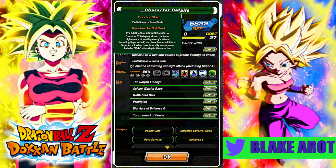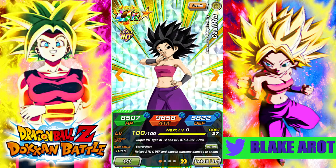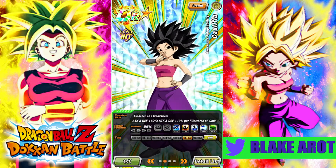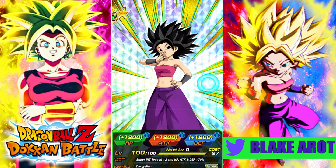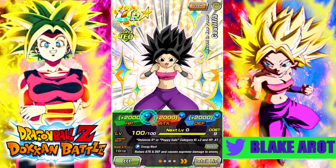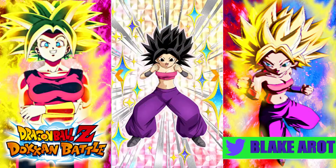She also gets extra attack per Universe 6 category ally on the team, and she has a high chance of evading at all times. Both of them are at 55%, so this is a pretty fair comparison, except the World Tournament one only gets plus 12,000 from the Hidden Potential System at 55%, whereas the Tech one gets plus 2,000. That's just the difference between free-to-play and pay-to-play Hidden Potential.